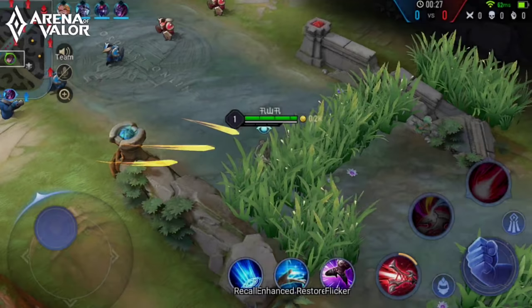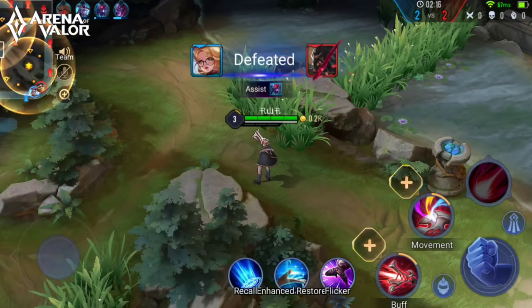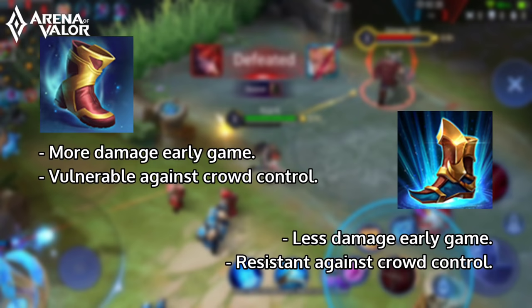When you're playing as Thorn, don't be too aggressive until you have your core items, as he's fairly weak in the early game. Focusing on farming will be much better, since he gets much more powerful in the mid to late game. There's a tricky part when it comes to choosing your boots: you can either go Flashy Boots for higher attack damage, or Gilded Greaves for resistance against crowd control. Both are situational, so choose your treads wisely.